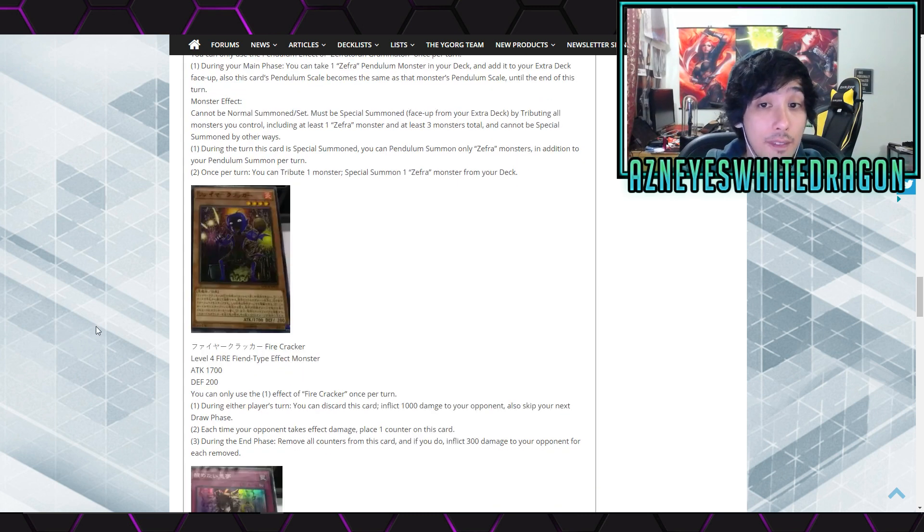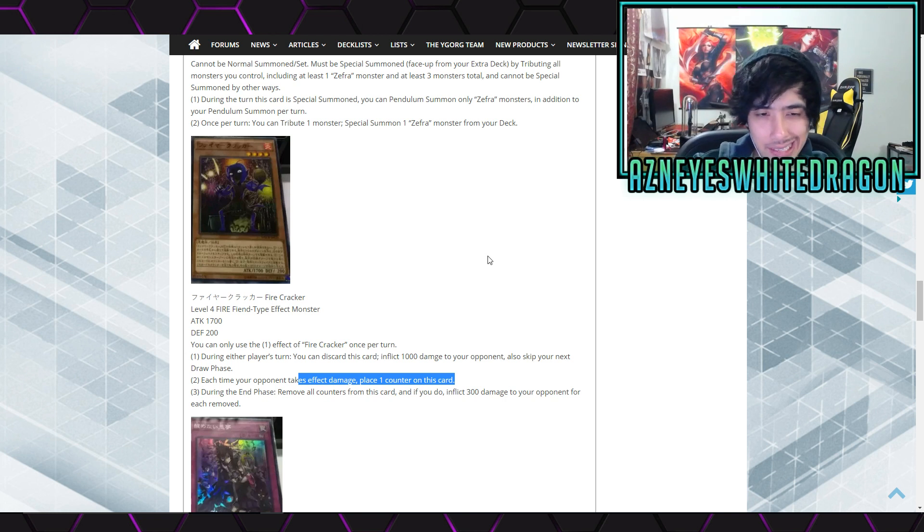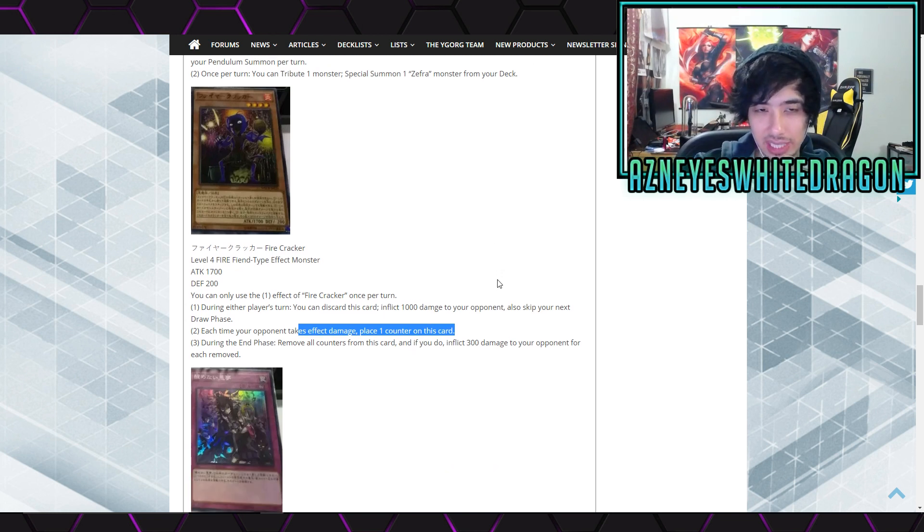Next up we got Firecracker — level 4, Fire Fiend-type, 1,700 attack and 200 defense. You can only use the first effect once per turn: during the end phase, you can discard this card and inflict 1,000 damage to your opponent, but you also skip your next draw phase. Each time your opponent takes effect damage, place one counter on this card. During the end phase, remove all counters and inflict 300 damage to your opponent for each counter removed. I already know this is a new FTK with Firecracker — I guarantee there's a way to do this. It's dirty, and there are FTKs confirmed with this card for sure.